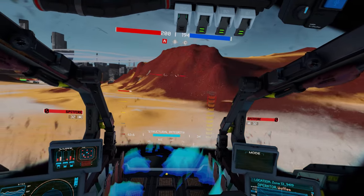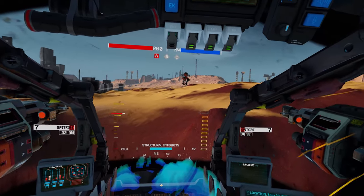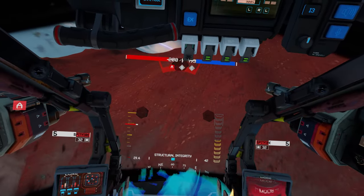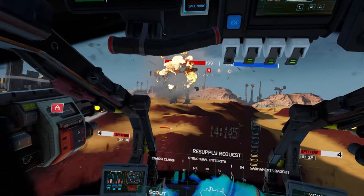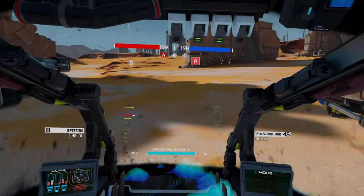I personally had one entertaining experience where a heavily damaged enemy retreated behind a hill to try to reposition and flank me. While I couldn't see his mech behind the hill, I could see the billowing smoke above him moving, and was able to prevent the flank. It's one example of many where this new seemingly cosmetic change can make games far more dynamic and tactical.